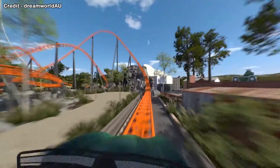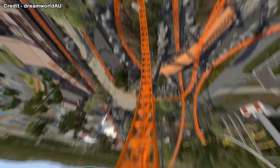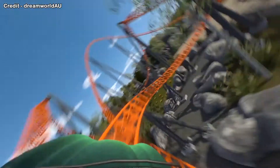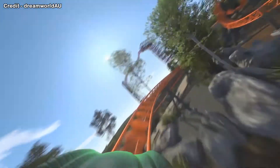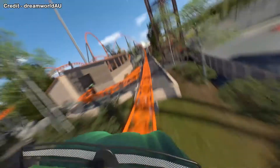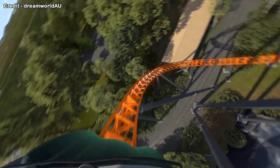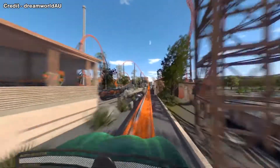Moving on to the elements: there will be an LSM launch multi-pass, a loop, a block brake, a twisted horseshoe roll, and the famous inline twist. There is also another element that RCDB doesn't list, and that is a vertical spike that is actually twisted. I'm not really sure what it's called, but it will be a twisted vertical spike.